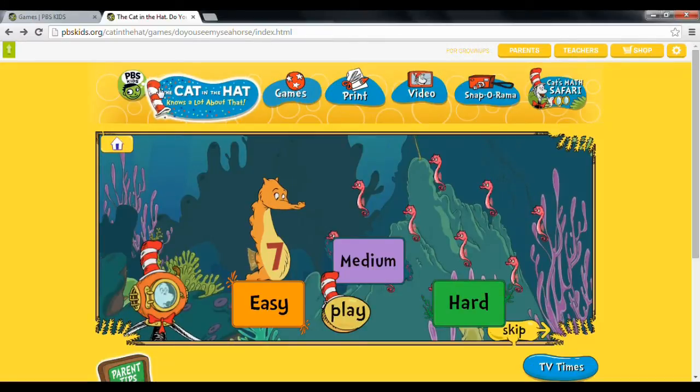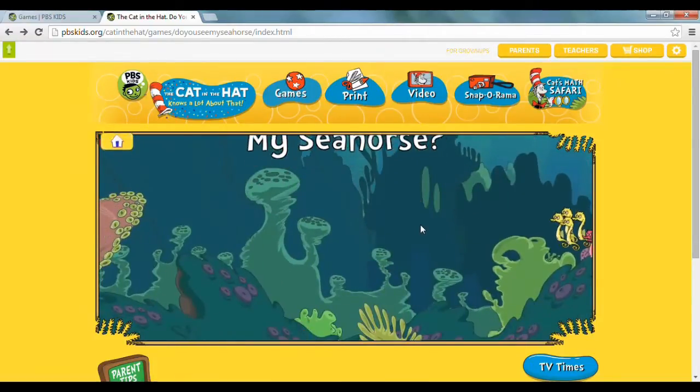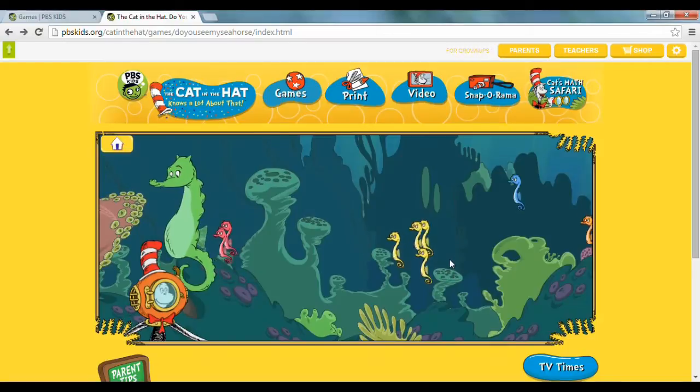Let's go back home and try the medium one. In medium, instead of counting, you have a number and you have to find the groups with that number of seahorses. For example, find the groups with 2 seahorses. The Cat is supposed to count but for some reason it's not working.